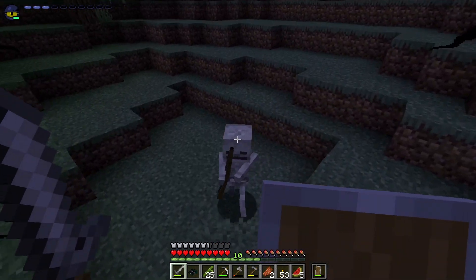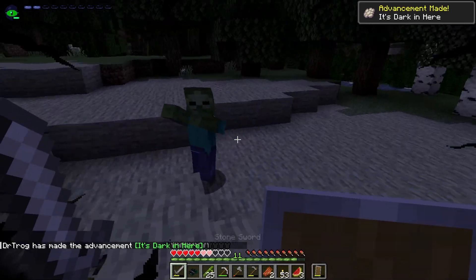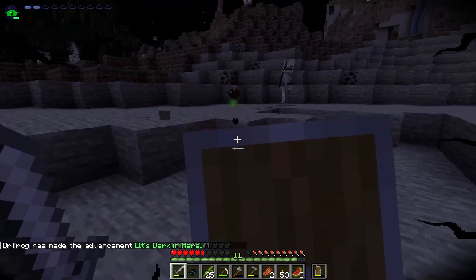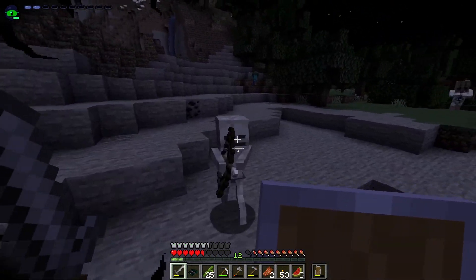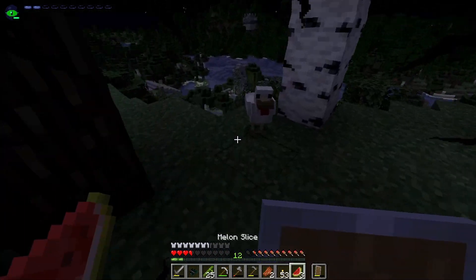And then we can buy other things using moonstone. It's dark in here. That's a new advancement. Oh, I'm going to die though. Let's get out of here.